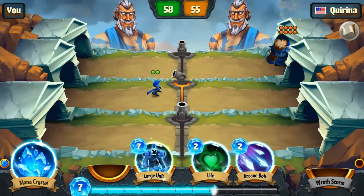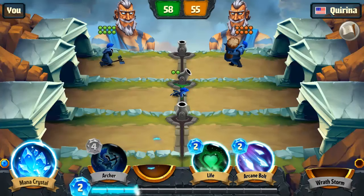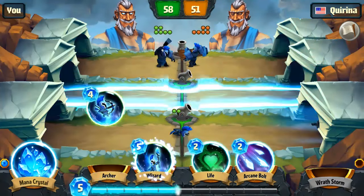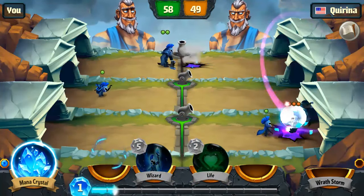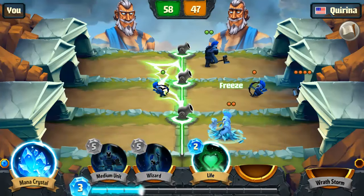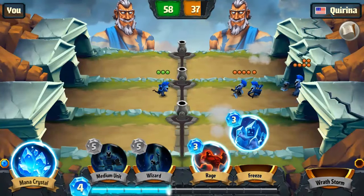A large unit up top — this is gonna get a little sketchy. Let's get a scout at the bottom just to claim this cannon to get some damage going out on their base. Throw an archer in the middle, arcane blast out to do some light damage to these guys, and now let's freeze them so we can get this off. We're looking for that big 10 damage.